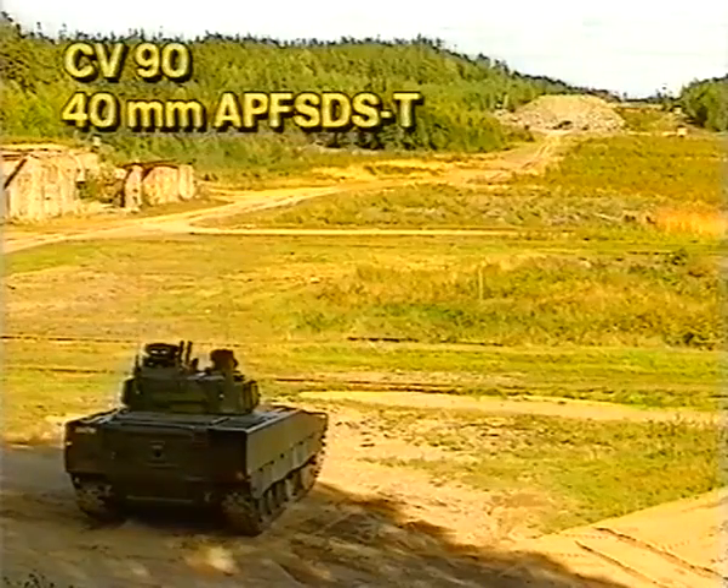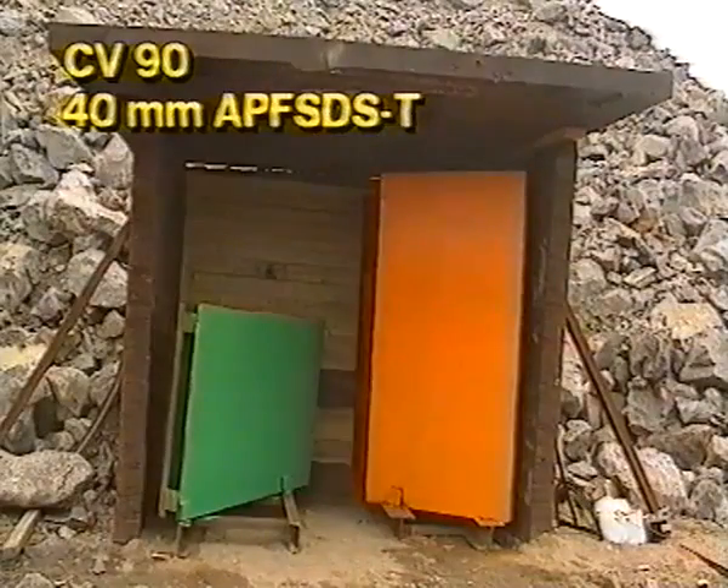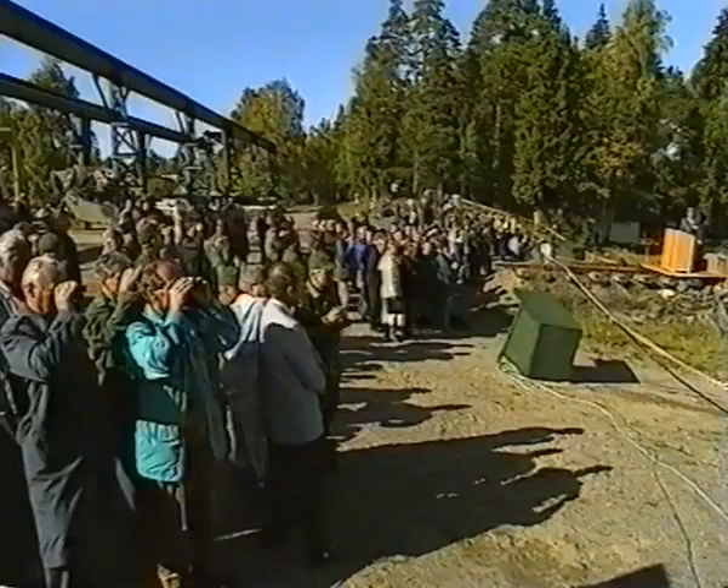For the CV-90, with its APF-SDST round, there were two targets. One target, inclined at 30 degrees, had 20mm thick and 40mm thick armor plates, plus two 1mm thick witness plates. The total penetration path was 120mm.